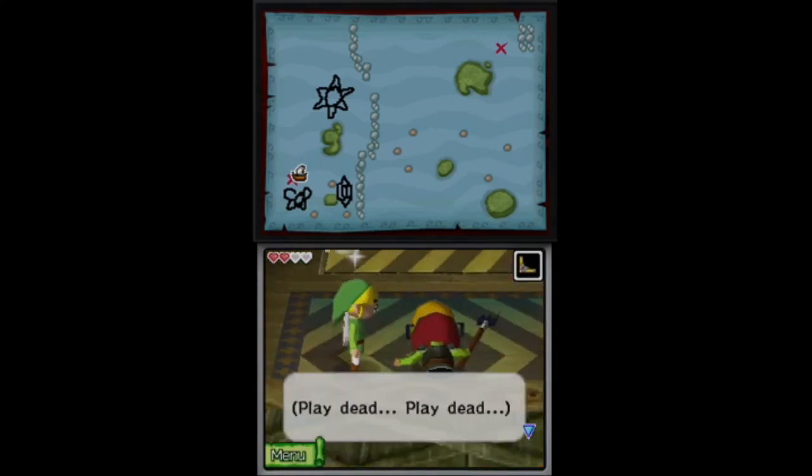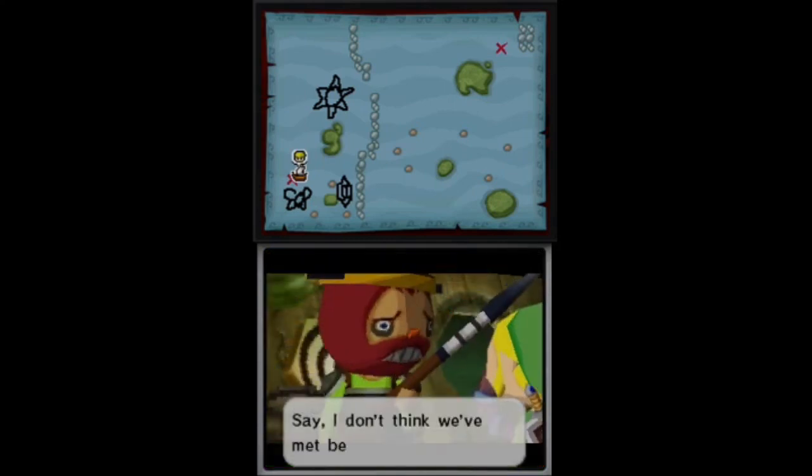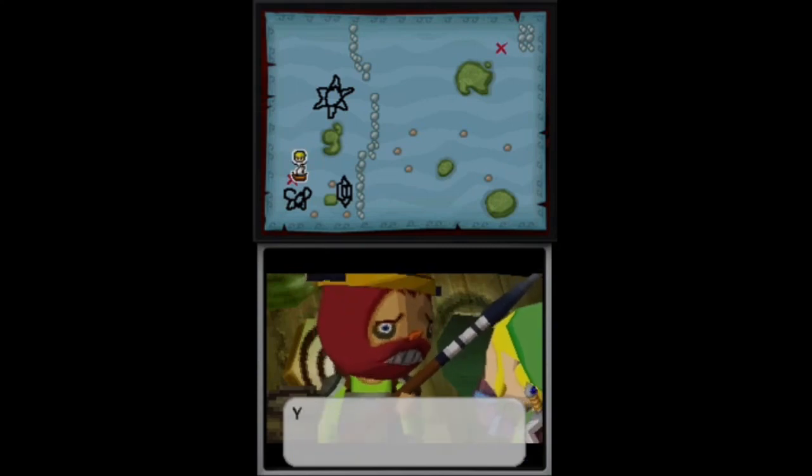After they are gone, Link can talk to the man on the ground, and after a few attempts, he will wake up and introduce himself as Naive, a member of the Maritime Defense Force.